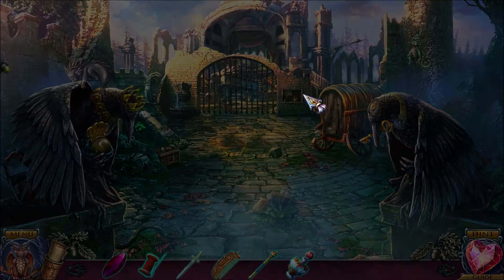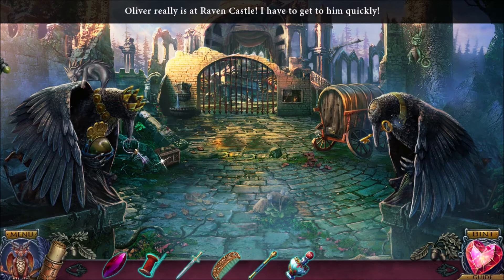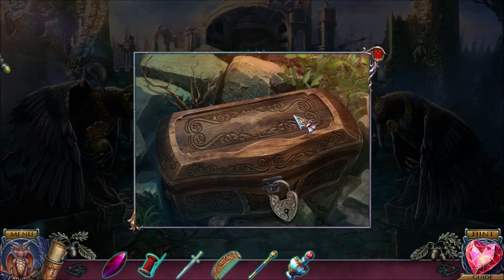We are attacking the culprit's castle — Raven Castle, also known as Radcliffe Castle. Oliver's inside, and we have a tapestry we need to fix, because allegedly the tapestry will tell us how to defeat the villains.